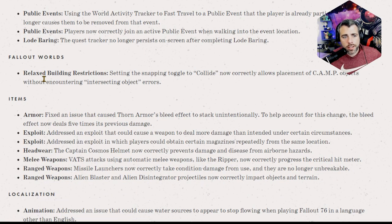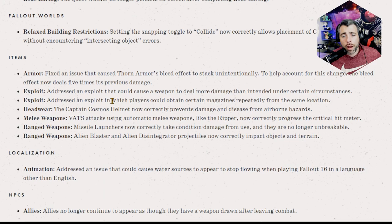Fallout Worlds fix: setting the snap toggle to 'collide' now correctly allows placement of camp objects without encountering 'intersecting object' errors. I want to play more with Fallout Worlds now that they're starting to fix it. If you guys have done cool stuff with it, email me at bakernerds at Gmail or put it in the Discord — I want to see your camp builds and display them in a video.